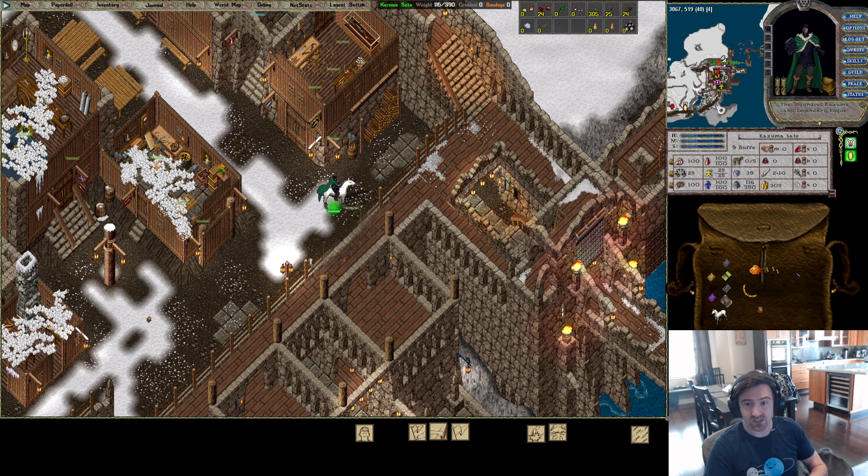Disguise kits used to be necessary to reach 100% steal chance; now they're optional. I personally don't use one — I like being recognized, which gets me attacked more, but don't do what I do. I recommend using a disguise kit; they have a lot more options now.